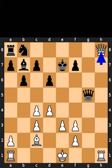Black plays king to e7. White promotes to a queen. If you enjoyed this video, please like and subscribe.